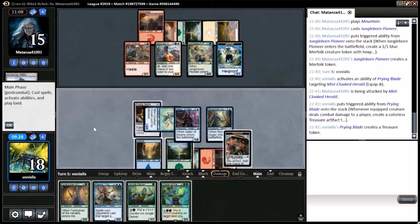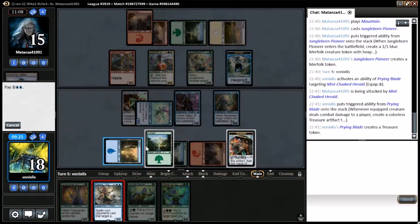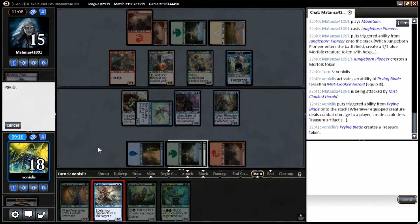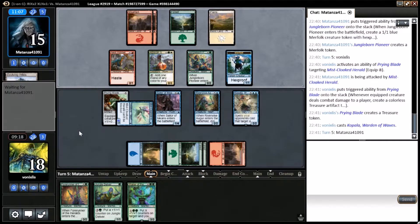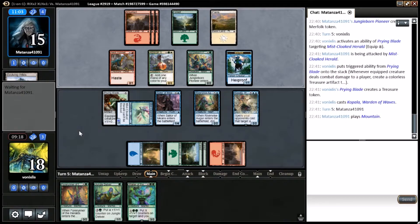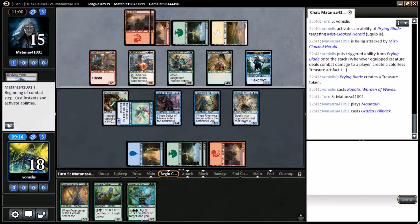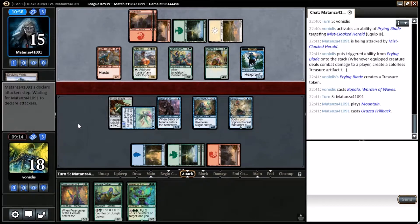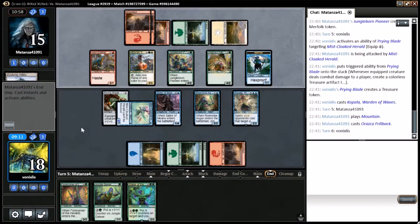Okay, we can make a treasure and then cast Kapala. Since they do have direct damage spells, they're going to cost them two more. Here's the Throwback — that's fine, which is not that scary. We're going to want to draw some more land, maybe it'll be comfortable enough — we're really not getting it.